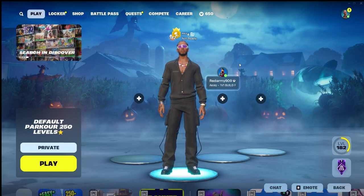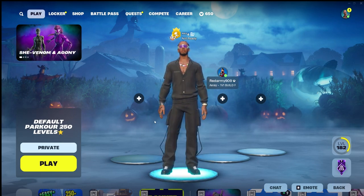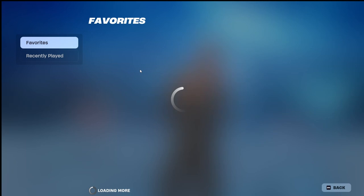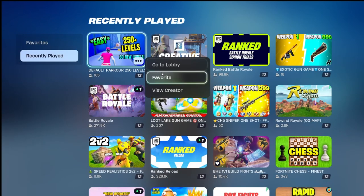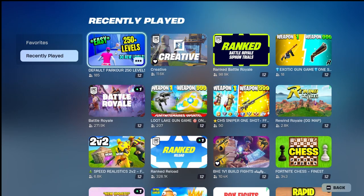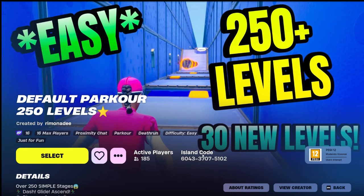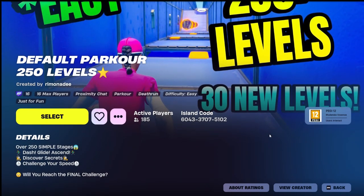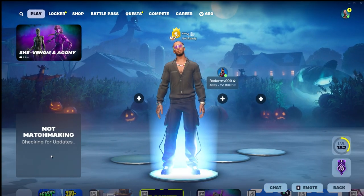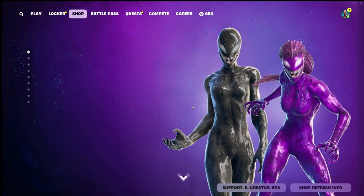Hey guys, today I'm gonna be showing you an XP glitch. It does have a timer but you get more. So as you can see, this is it right here. What you're going to search is this island code — you want to copy it. You can pause the video. Then it'll come up and you want to put it on private, then press play.